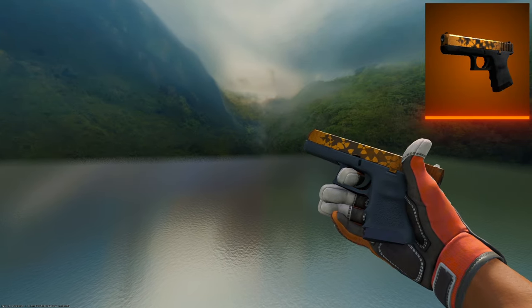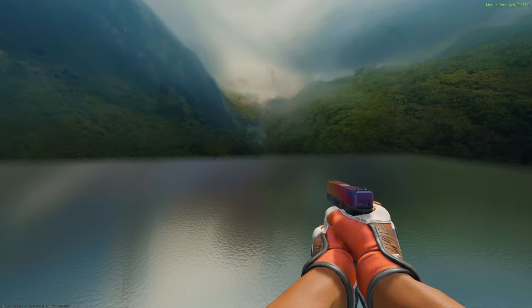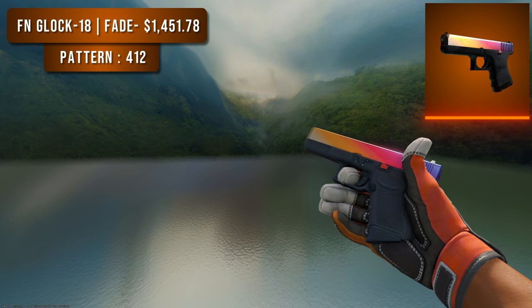Next up is the Glock-18. For the budget option I went with a Minimal Wear Reactor — a very simplistic gun with nuclear logos all over a yellowish-green skin, costing just over $6. For the higher tier option I went with a Glock-18 Fade in Factory New condition at just under $1,500. For an orange loadout, the best option is a low fade percentage to show more yellow and orange. The pattern I'm showing here is number 412, the number one mango pattern — only three exist, so it would cost much more than $1,500, but fade percentages up to 85% still look great at market price.